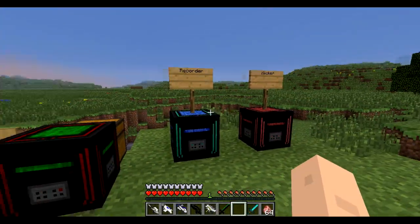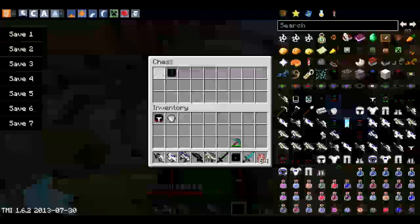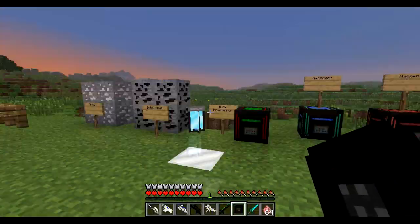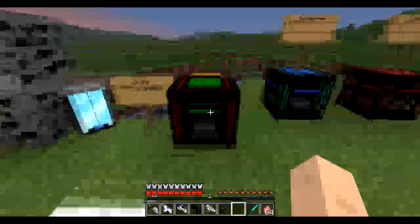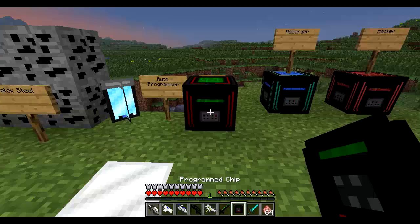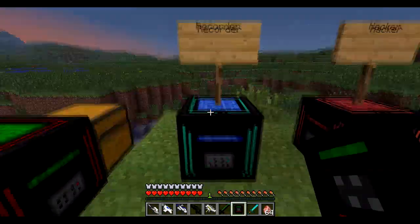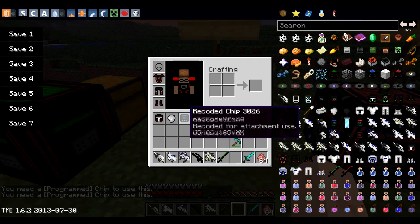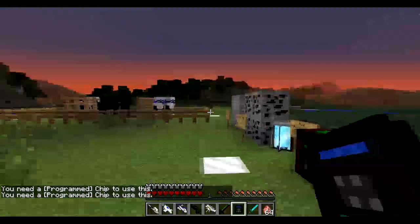We also have the auto programmers, the recorder, and the hacker, which use these unprogrammed chips that you can make with the black coal. You do some smelting and crafting and get to the chip, then go over to the auto programmer and drop it in — it returns a programmed chip. If you want to upgrade further, right-click the recorder and it gives you back a recorded chip.